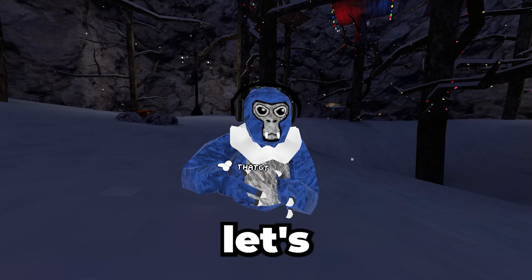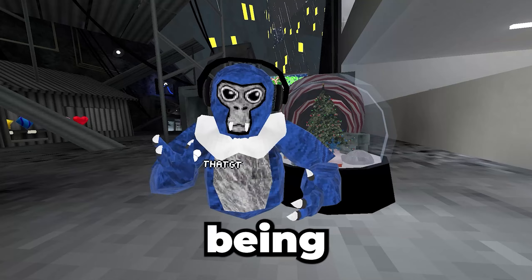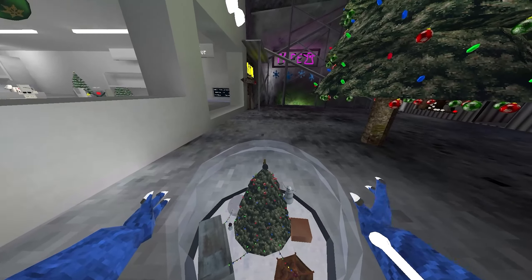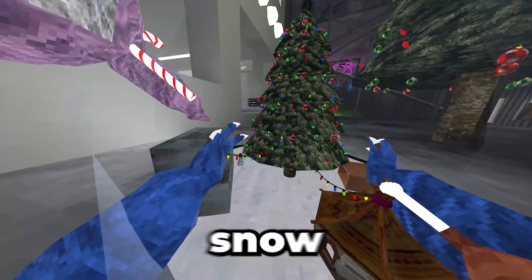Subscribe or else you're getting caught. And now let's get on to the final glitch. This next glitch allows you to be tiny without actually being inside the snow globe. If you grab the snow globe like this and push down, you should become tiny. See, I am tiny, but I'm not even in the snow globe.